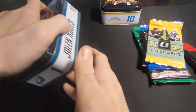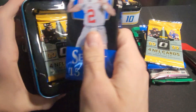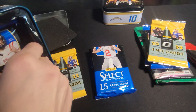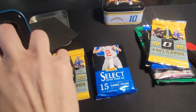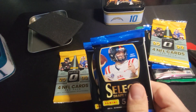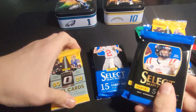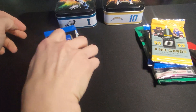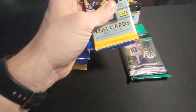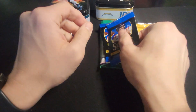Let's see what Jalen Hurts is hiding. Oh, this looks like a fat pack — yep, fat pack of select draft picks. And a 22 optic and two select draft pick packs. Let's dig into these. Let's start with Justin Herbert here. Save the optic for last, let's get into these draft pick ones.